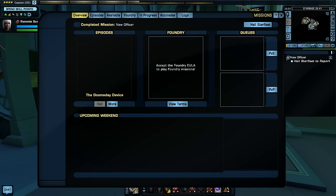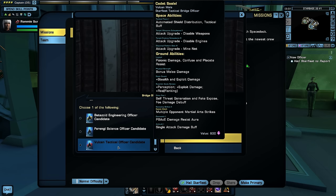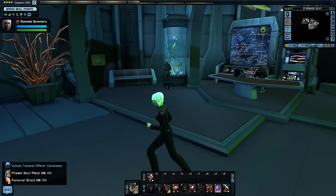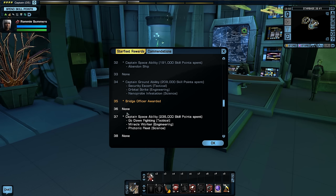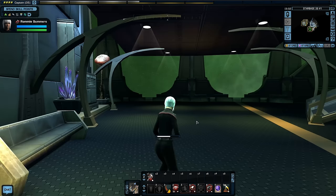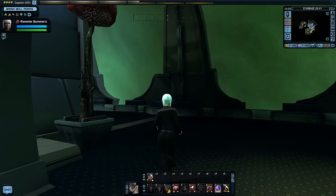We've got a new officer to choose from: a Betazoid Engineering, a Ferengi Science, or a Vulcan Tactical. I'll just take the tactical officer — doesn't hurt to keep collecting things. We are now at level 35, literally halfway to 40. At level 36 we don't get anything new until level 37. We need to get back in our Defiant because we can't continue in the shuttle.